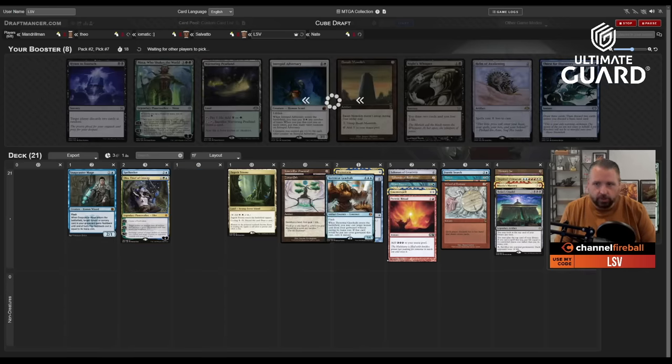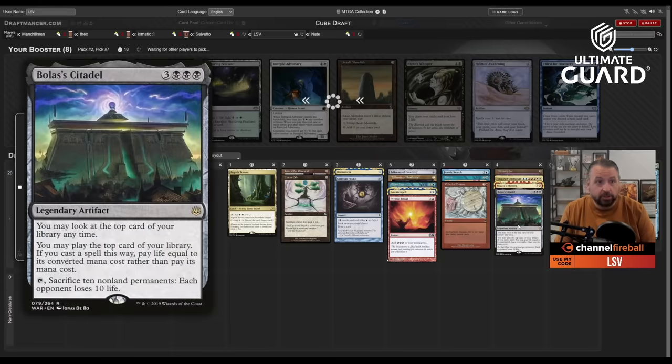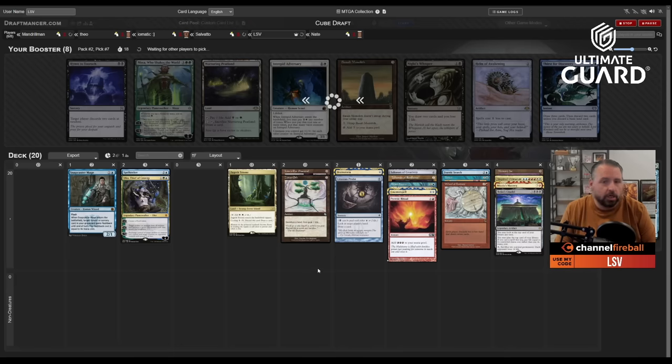Torrential Gearhulk is looking kind of medium — I need Magma Opus for it to really pop off, and Underworld Breach would be the number one card I want. I really like Zuran Orb in a deck with Bolas's Citadel — if you Tinker for Citadel and hit Zuran Orb, you get to play three more cards or something. Double Talisman, double cantrip, Counterspell, Frantic Search, Tinker, Wheel — Dream Halls would be nice but it's not the end of the world. Taking Tinker worked out much better than going all-in on Atroxa.